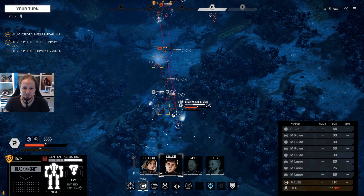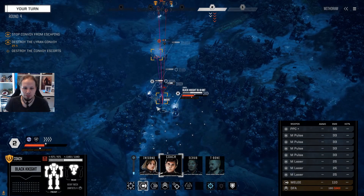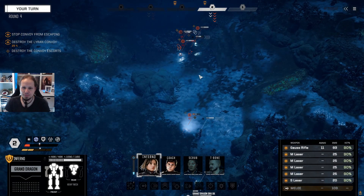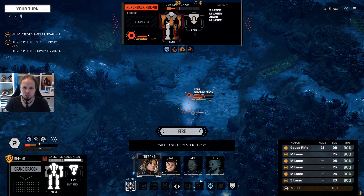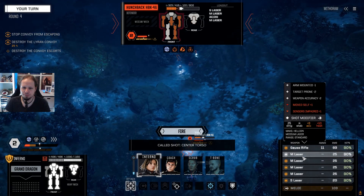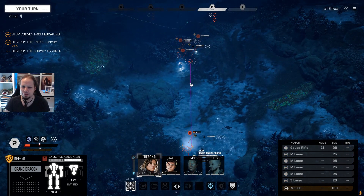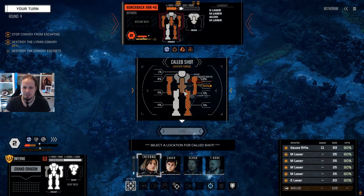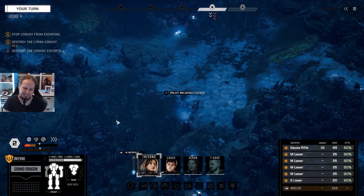It has to be the Hunchback, right? I'm gonna push forward with the Dragon and just shoot this guy — I want to give these guys, especially the Demolisher, another target next to the Irina. It's only 33 damage. We could make the cold shot, but we need two of the medium lasers to find their way to the center torso. Primary target is either the Demolisher or the Hunchback, so we shoot everything here. Going a little bit higher on the heat threshold, but it's okay.